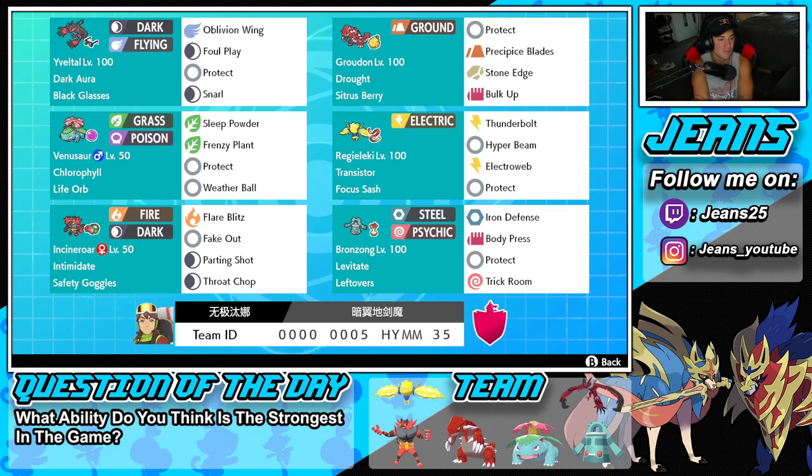Let's get started with today's team preview. Starting off in the top left corner, this team is heavy meta because, like I said, it won a tournament — you've got to use heavy meta Pokemon to win tournaments, it's just the best of the best. We've been using some off-meta teams on the channel as well, so it's good to get a change of pace. First Pokemon is Yveltal with the Dark Aura and Black Glasses — we've got Oblivion Wing, Foul Play, Snarl, and Protect. Really good Pokemon in Dynamax and without Dynamax.